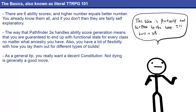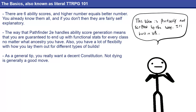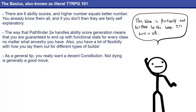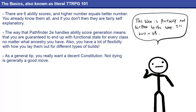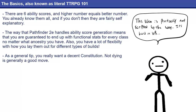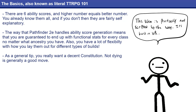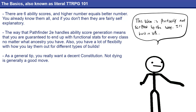The way that Pathfinder 2e gives you ability scores is through ability boosts and ability flaws. Boosts increase your ability score by two, effectively increasing your modifier by one, and flaws reduce it by two, reducing your modifier by one. The higher the modifier, the better. You get ability boosts and flaws from your ancestry, your background, and your class, and then you also get four at level one to boost any scores you want. Additionally, you get more at levels five, ten, fifteen, and twenty to really sculpt your character.